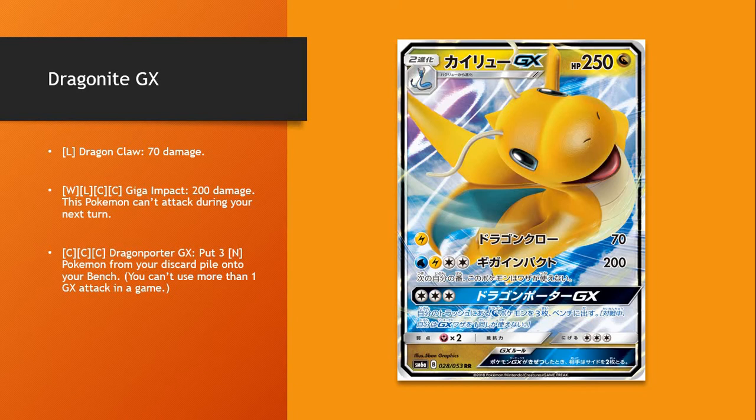Dragon Porter GX, though — for 3 attachments, or a Double Colorless and 1 attachment, you put 3 Dragon Pokémon from your discard pile onto your bench, just like Eternal Light from Ho-Oh GX. And again, just any 3 Pokémon. So if you have Stage 2s down in your discard, you can definitely put them on your bench.